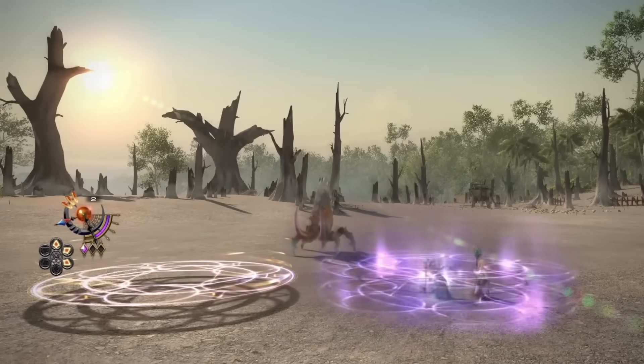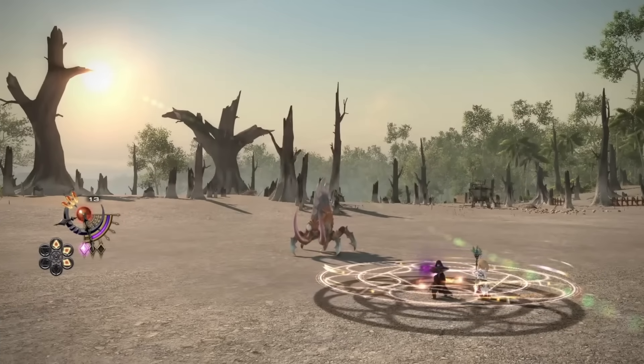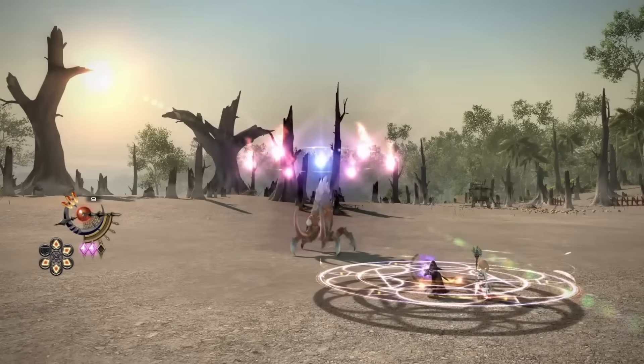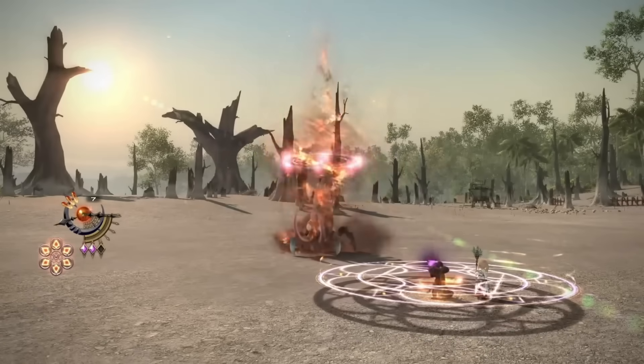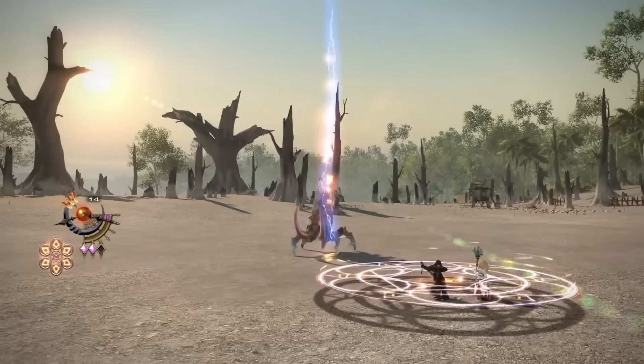Then he uses the new reactivation of ley lines to respawn it under his current location. Then he uses Astral Fire Paradox, and it's important to note that this appears to be an instant cast. Then he finishes his fire phase with three more Fire 4s. The arrow gauge finally fills up and the character starts glowing. Then he uses Despair to finish his fire phase — he should be at 0 mana at this point.